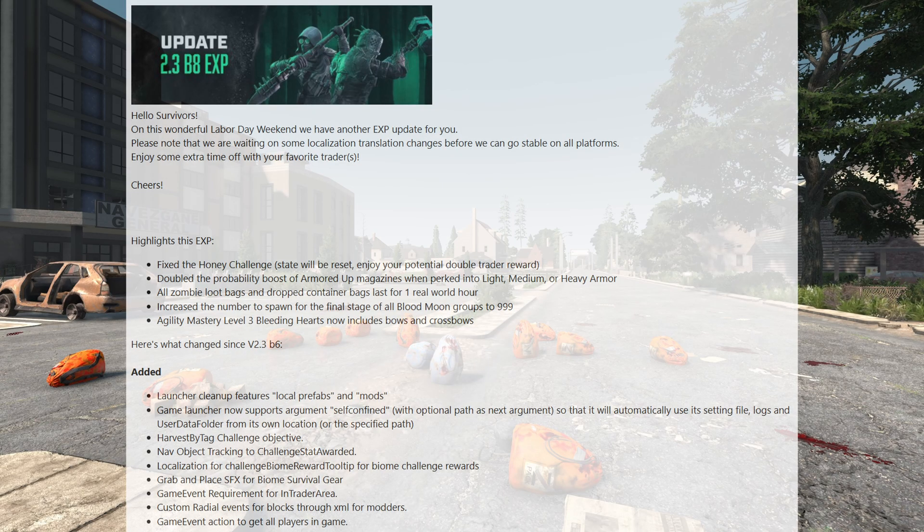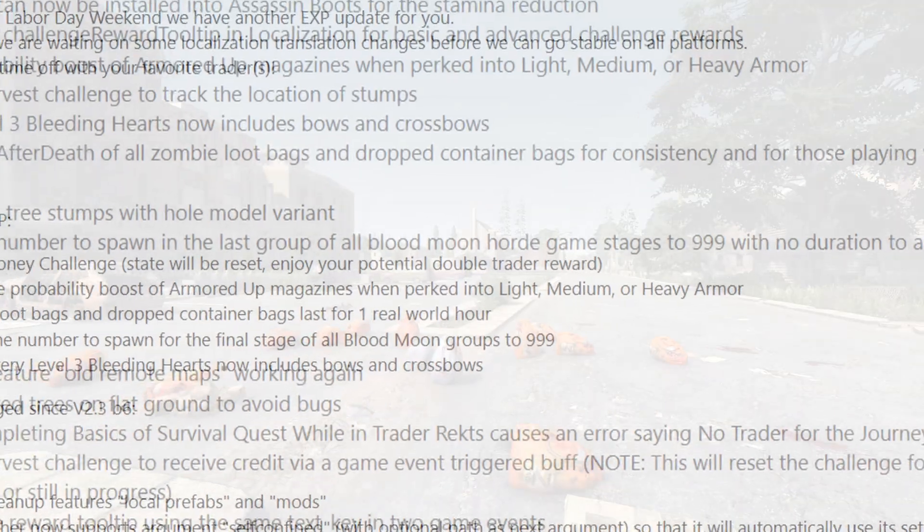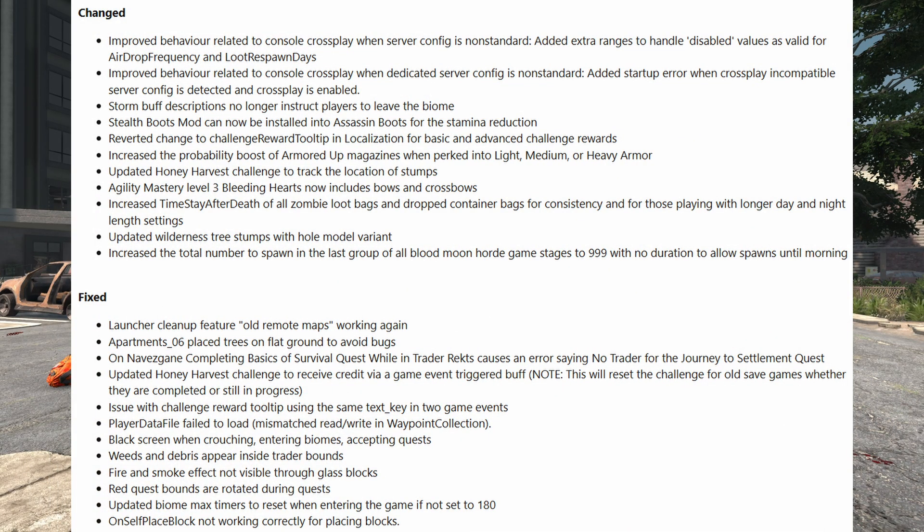A bunch of things have been added: launcher cleanup, a self-contained parameter for advanced users, and so on — as a normal player you probably would not notice. Changes also go into the console crossplay, such as adding a startup error when you try to run a crossplay server but have non-crossplay compatible settings. This should help those stumped by why a console player can't connect to their server. Previously it would still allow you to start without any issues, but now it should throw an error — for instance, if you've set it to allow 20 players but you can only have a max of 8 for crossplay.